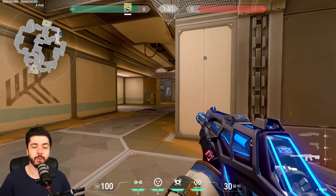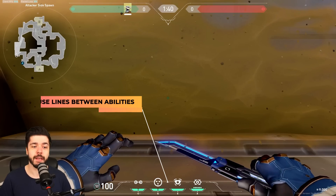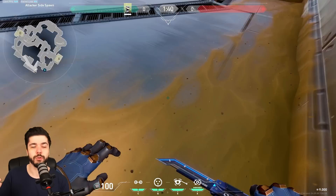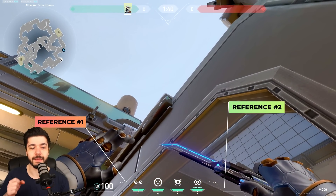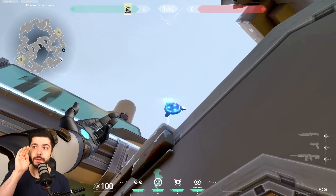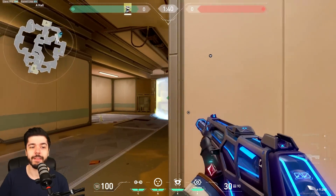First up is attacker smokes — this one is for A Main when you have operator players or just players holding that angle. Make sure you line up the UI using the lines between abilities — that's the easiest method. Make it a straight line, move forward into the side, use the black dot and the camera line to the right of the camera, then use the two reference points to get the lineup correctly. The smoke goes through the window.